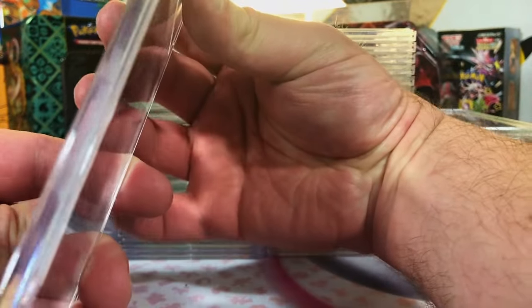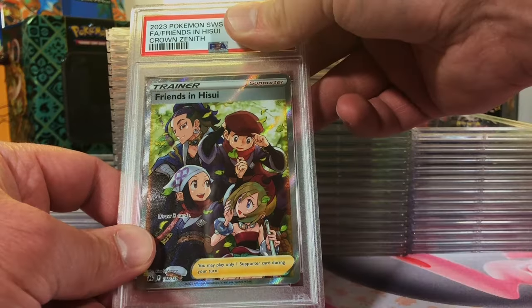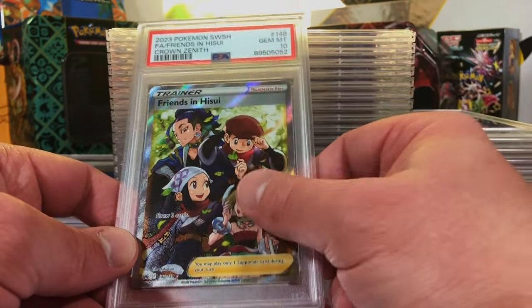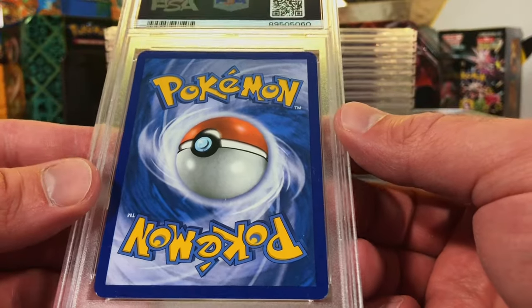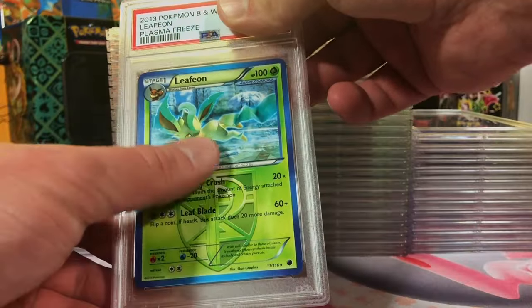Slightly off center on the back, not enough to go crazy about. Friends in his Sui full art from Crown Zenith - I think it's probably a nine. Yes, another Gem Mint 10 on a full art trainer! Very nice, love seeing that 10. There is minor edge wear but centering is awesome.